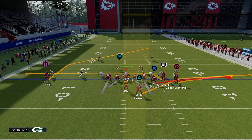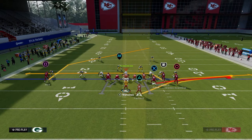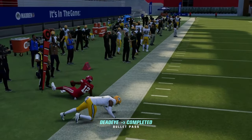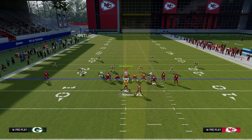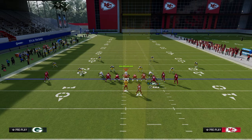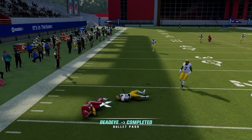I'm putting the other guys to the flat to get them out of the way. The read is: look to the left side — if there's space and no zone flat, throw the drag when he comes across. Trust the RAC catch, which is really effective this year. You could run any receiver on the shallow route, pairing it with a streak corner concept.